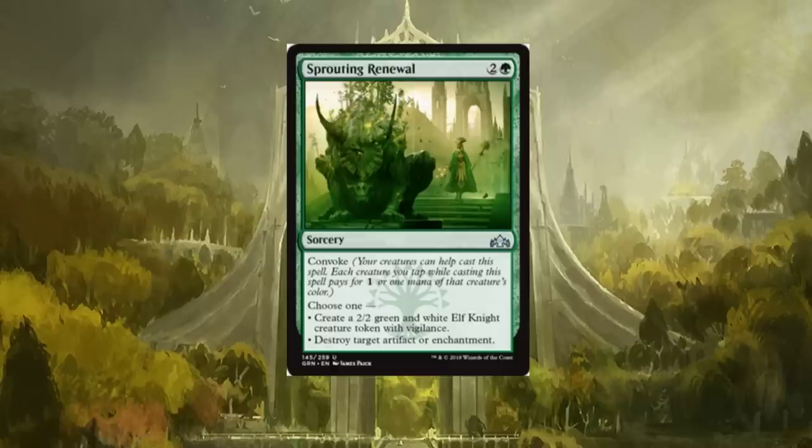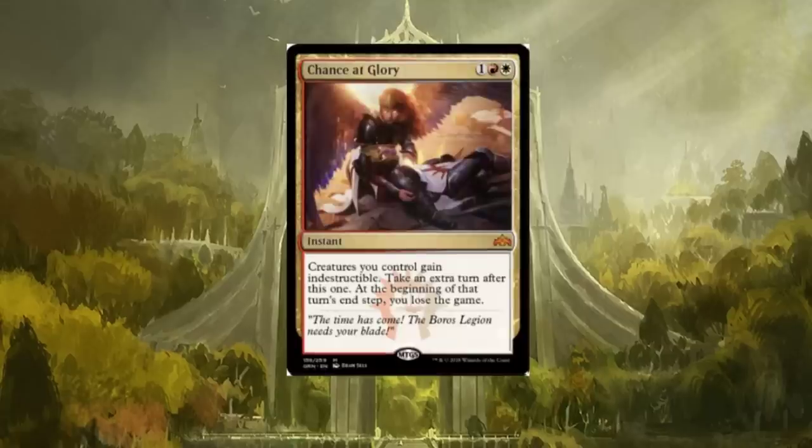Sprouting Renewal is a three-drop with convoke. Choose one: create a 2/2 green and white Elf Knight creature token with vigilance, or destroy target artifact or enchantment. I like the versatility, and with convoke you don't have to pay much for it. It's sorcery speed which stinks, but what are you going to do — Sprouting Renewal is going to see some play for sure.